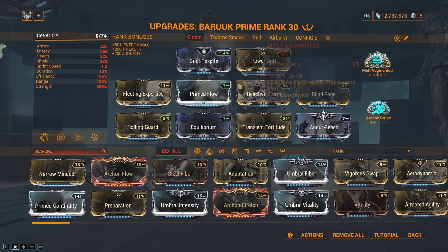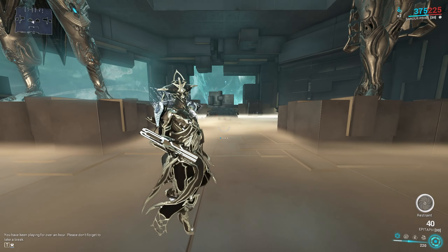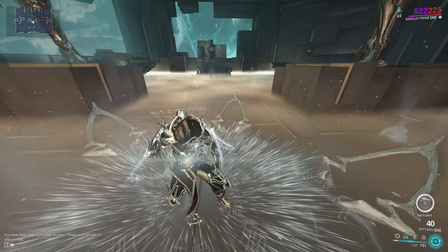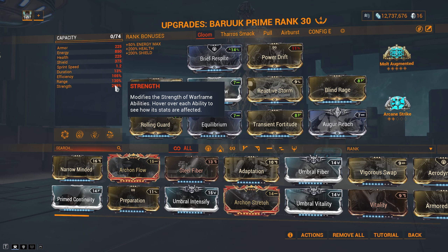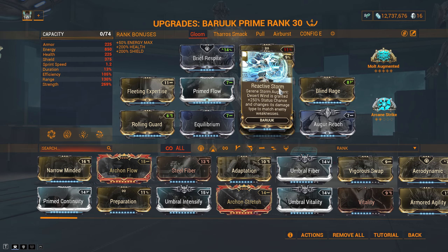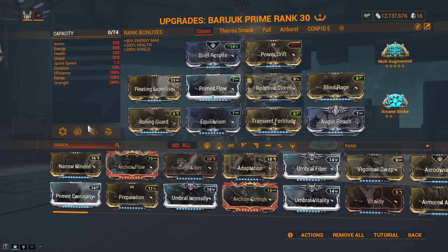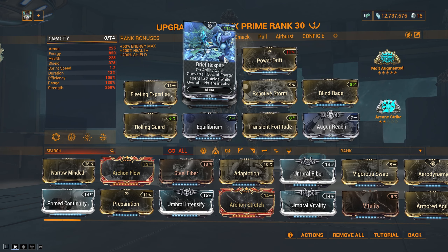We run Molt Augmented. Arcane Strike is very nice here because it gives extra attack speed; alternatively you can run Arcane Energize and Strike. We run low duration so we can spam Lull really quickly to get our restraint down as fast as possible. We run super high strength because the more strength we have, the more damage Reactive Storm Augment does, thus making Desert Wind do more damage. I add a bit of range for Gloom, and Equilibrium to sustain our energy. When you run Equilibrium, you need a Synth Fiber mod on your companion to make it work. We also run Brief Respite with Spite because Baruch can Shield Gate really nicely.